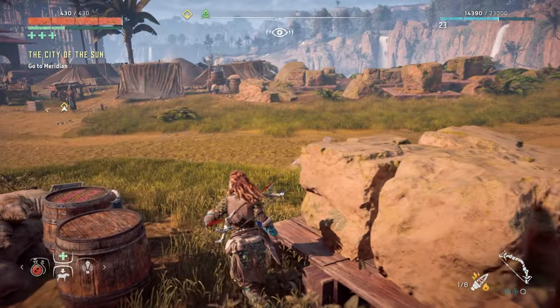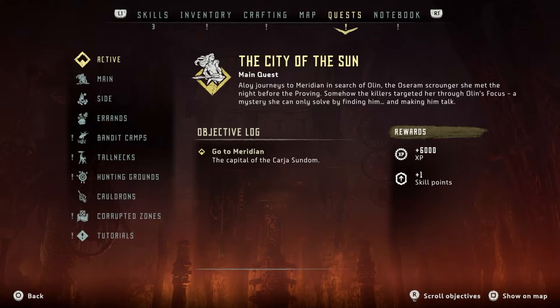The city of the sun - go to Meridian! Now that we're here, I'll read out the quest: 'Aloy journeys to Meridian in search of Olin, the Oseram scrounger she met the night before the proving. Somehow the killers targeted her through Olin's focus - a mystery she can only solve by finding him and making him talk.' That's 6000 XP and one skill point.